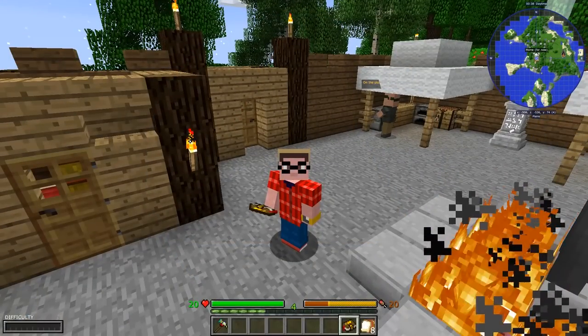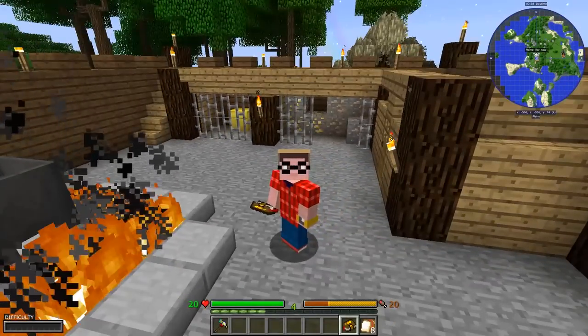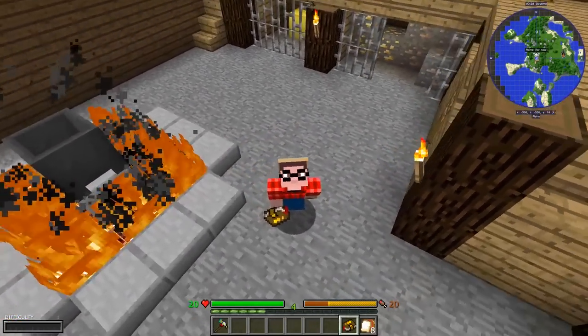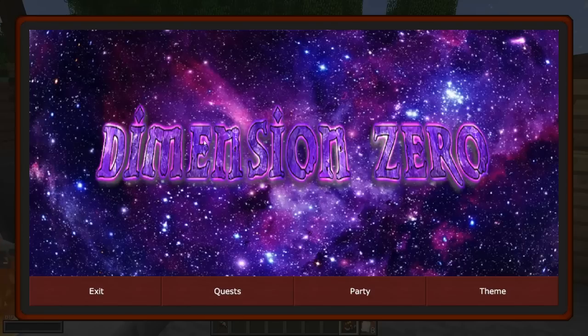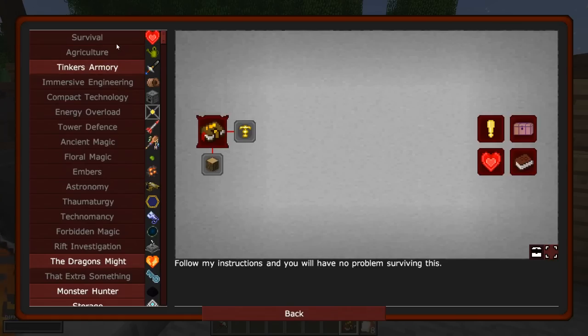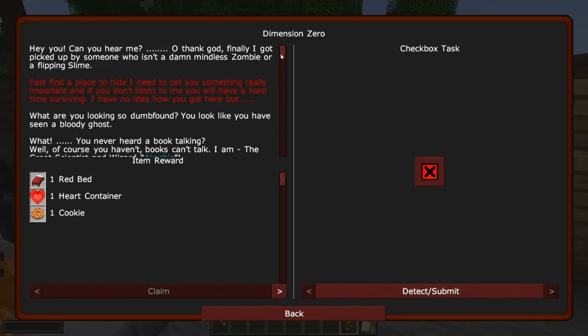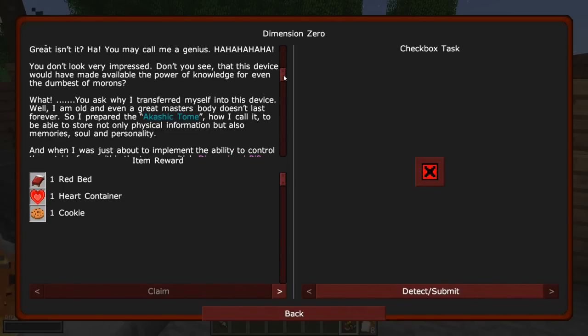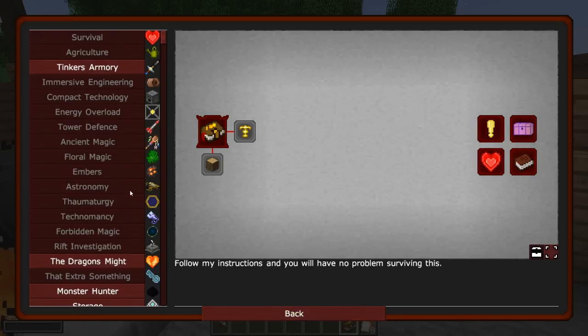Hey everybody, Kelly Engineering here, and welcome to episode one of Dimension Zeros, a 1.12.2 mod pack made by Sir of Legends. What drew me to this pack is the fact that if you look at the quest book, it is story based — all this text over here is actually the book talking to me. It's also a lot of magic mods, which I need to get better at.